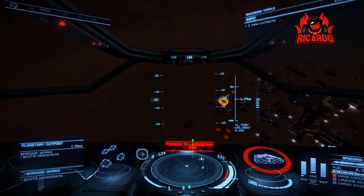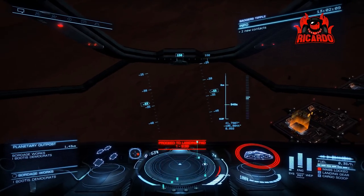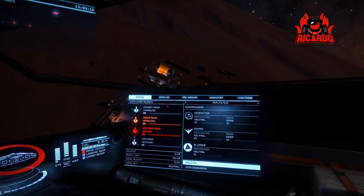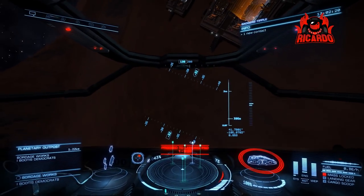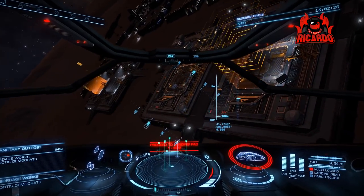Approaching the base is pretty much like approaching a station - as soon as you get within seven and a half clicks, request docking. Coming in easy to land, but being very wary of the gravity. There's a little bit of swaying going on, but we're in a small enough ship that there's gonna be no dramas.